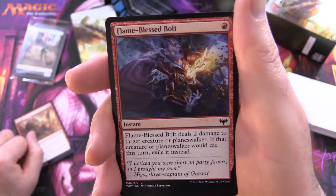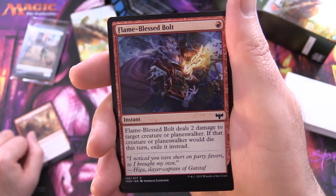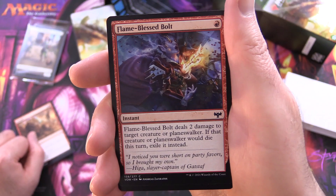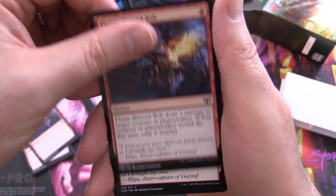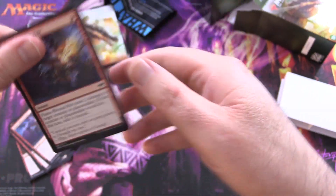Flame-Blessed Bolt - Instant for a single red. It deals 2 damage to target creature or planeswalker. If that creature or planeswalker would die this turn, exile it instead. Four of those.